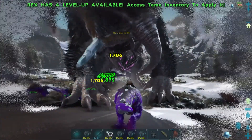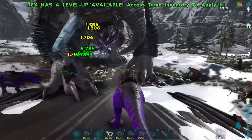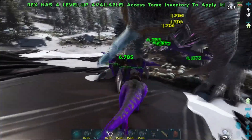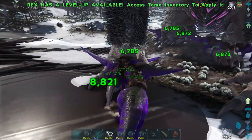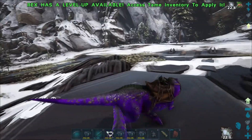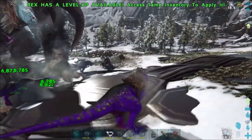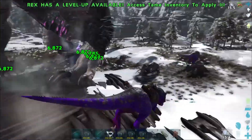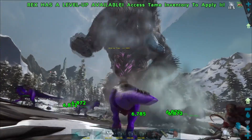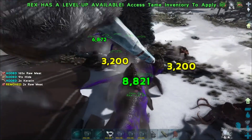Oh no. How you doing health wise buddy? You're doing okay. Put in a little couple of K of damage, just looking at half health. You moved your hand, I wanted that hand. Oh my god. Wow, you did 3k damage to something.